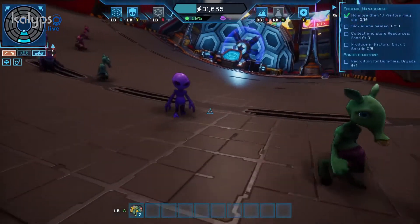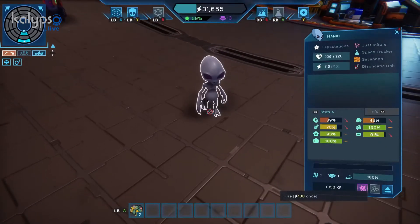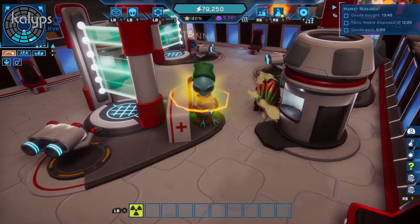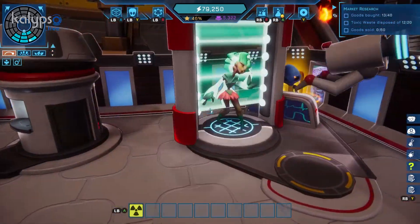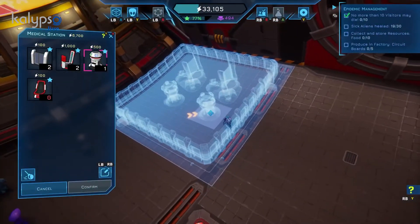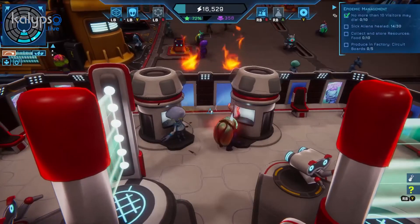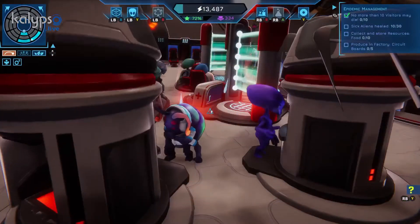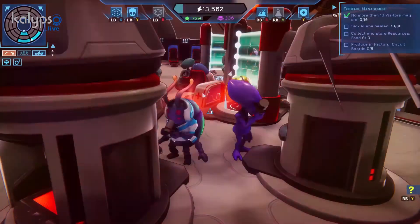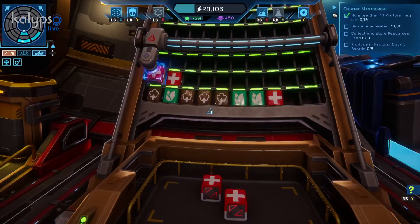They are very interested in the anatomy of all alien species, and rumor has it that they like to kidnap individual beings from their home planets and then perform tests on them. The next device is the mediplicator. After a successful diagnosis, the guests will hopefully receive the right medication here. This requires resource crates that can be harvested on the biodeck, but we'll get to that in one of the next strategy guides.